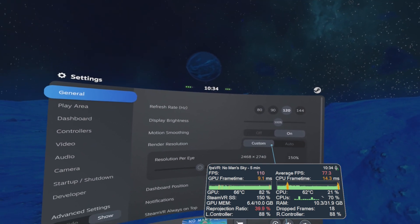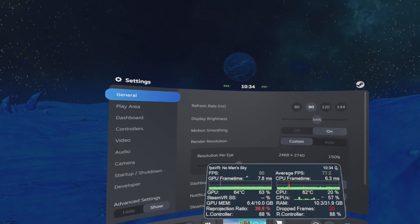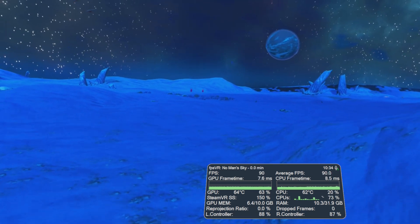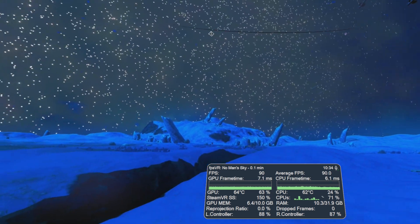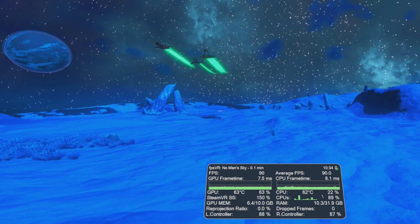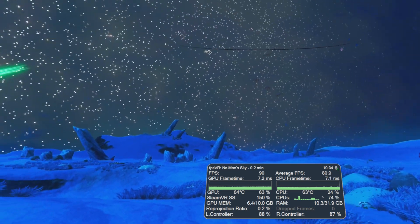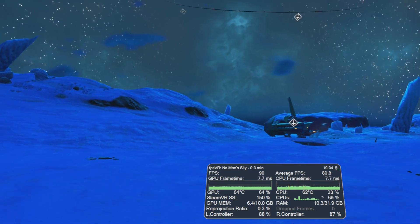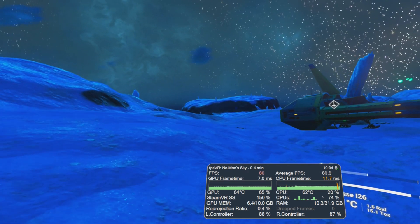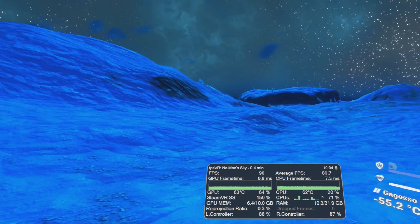Let's try targeting 90 fps, because on planets it's very difficult in No Man's Sky to maintain 90 in general, but it can be done. A few updates ago this was sort of unheard of — I wasn't able to keep 90 frames per second like this. It is still jumping around, and I think a lot of these issues are really to do with the CPU. You can see the spikes on the CPU side rather than the GPU side.